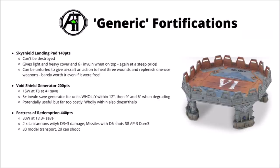The Void Shield Generator's 200 points — 16 wounds at toughness 8 and a 4+ save. It gives out a 5+ invulnerable save to any units within 12 inches of it, then 9 and 6 inches as it gradually degrades. Getting a 5+ invulnerable on anything could be really powerful, especially things with a 3+ save or worse that are happy to castle up and rain down firepower. However, I don't think that ability is ever going to be worth 200 points — you could afford far more units if you just didn't take it, and some armies have other ways to get invulnerable saves elsewhere.